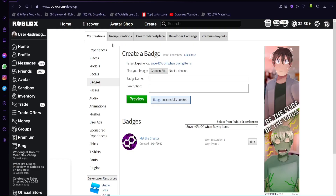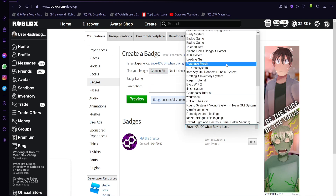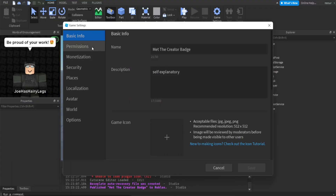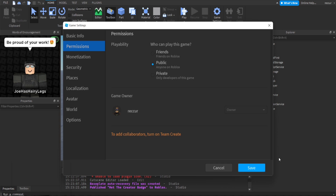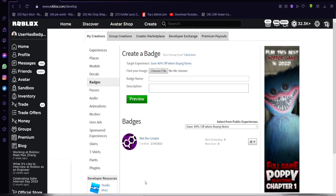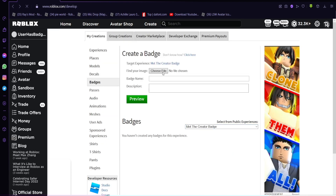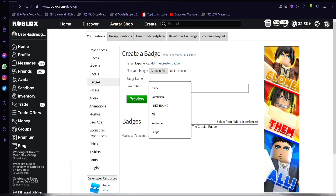Then you can go back to badges. Go on Creations, or it could be My Creations or group racing — go on Badges. You can actually select your game. Right now I'm gonna refresh this. Set the game to Public, then go back and see if you can refresh it. There it is. We're gonna upload a new file — it's gonna do a random one.